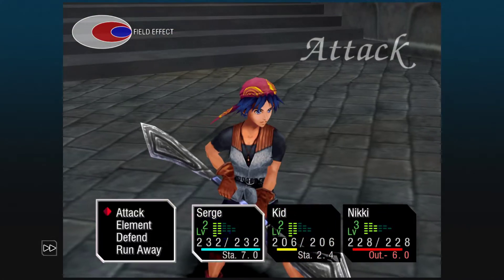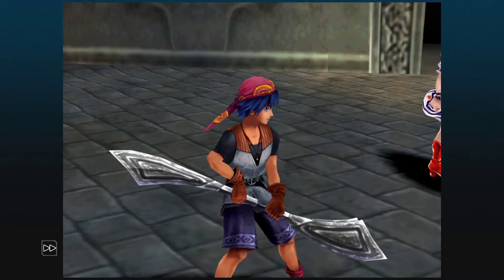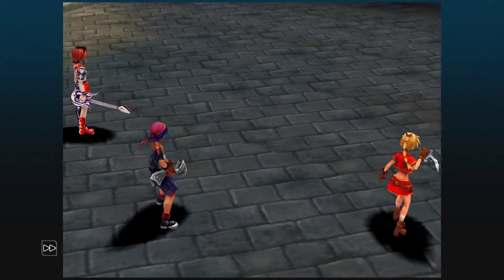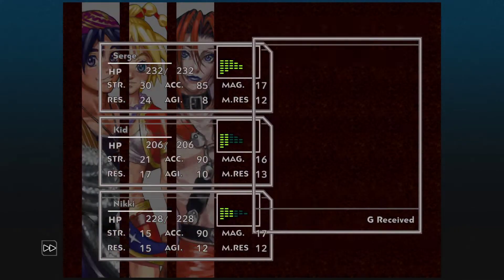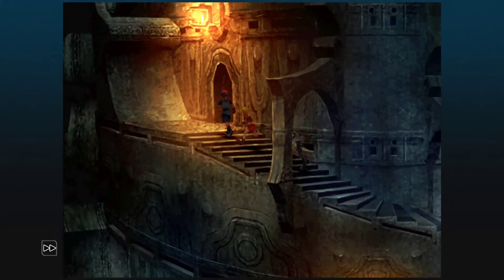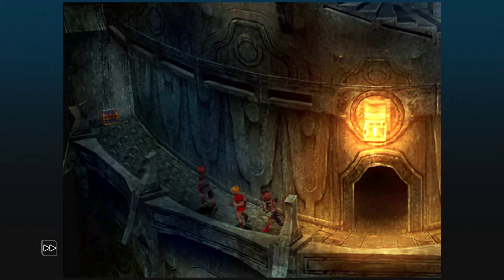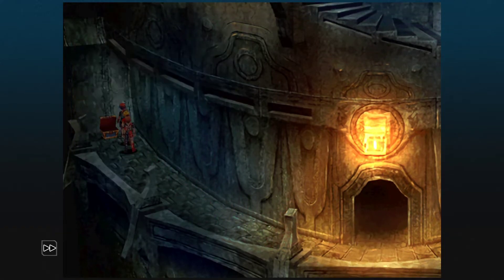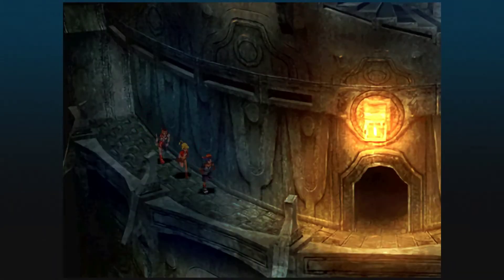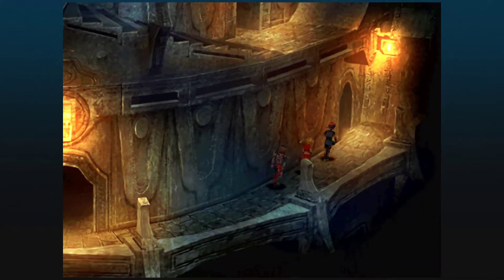This game is not a lot of fun if you don't have Surge. Surge just mops the absolute floor with anyone and anything in his way, and most of the other characters struggle to do anything. Alright, down here we have a meteor shower. Surge mopped the floor with those guys without even having to use an element - they are extremely weak.